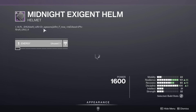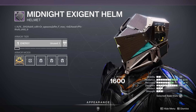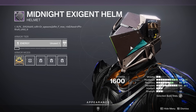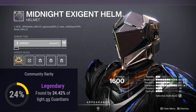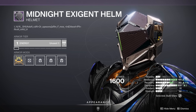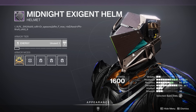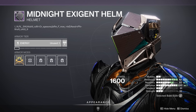Now let's check the armor. For the rarity, the Midnight Exigent set — this comes from the Escalation Protocol activity. This armor set comes all the way back from Season 3 of Destiny 2 and was part of the Escalation Protocol armor set. This is extremely rare, with only 24% of Guardians having access to this helmet. Light.gg is giving it a legendary rarity. This is the rarest I have seen in months and months — basically since the last time this was sold. If you have any interest in transmogrification, 100% make sure to go hit up Xur and buy this set for all three of your characters.